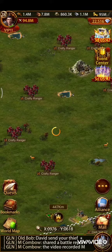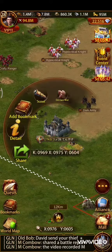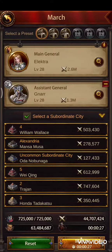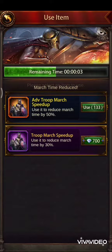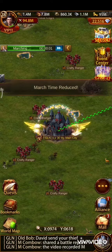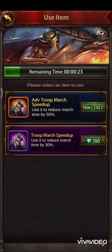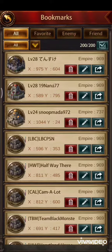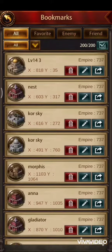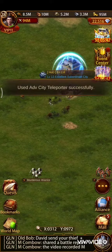Nice! Porting here, I get him back from my bookmarks and attack. I already set a march for archers, speed up, and now I'm checking my power — it's decreased by around 1 million, which means I got some wounds. That's a good hit, and I ported back to my server as fast as I can to avoid being hit.